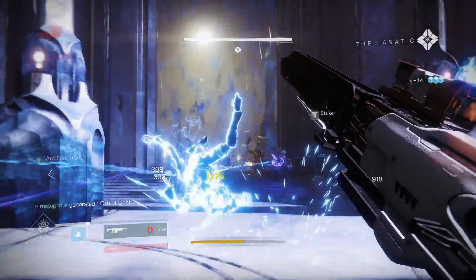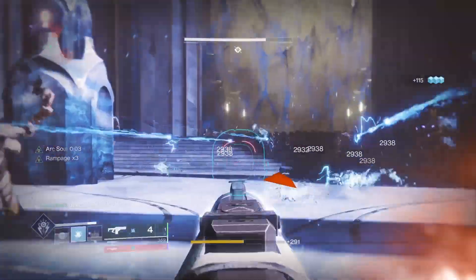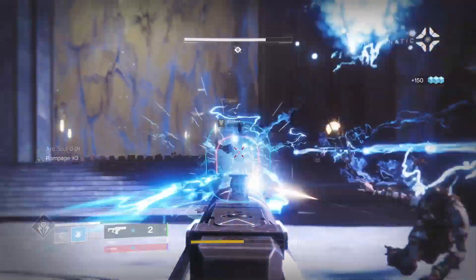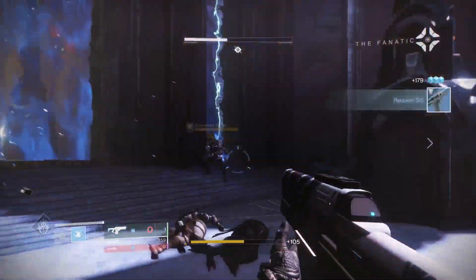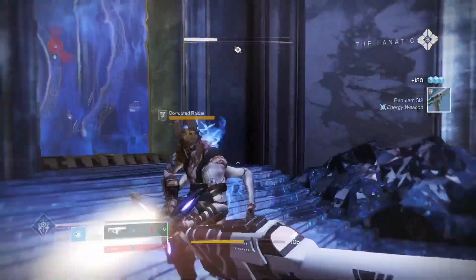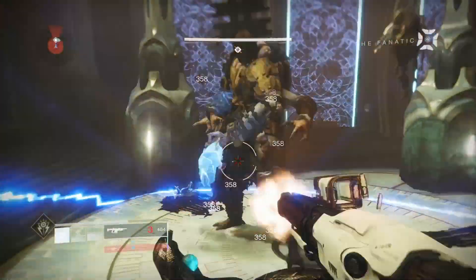You can potentially get exotics and even a legendary helmet that can have a super mod on it. So you can stack weapon parts, stack charge, stack super mods — you just get random rolls every time you do it. It'll be a different kind of drop, so today is the day you want to do it.